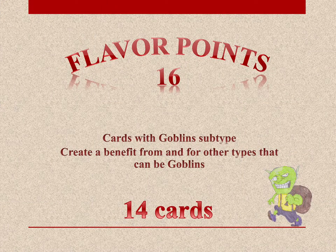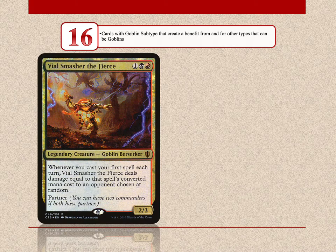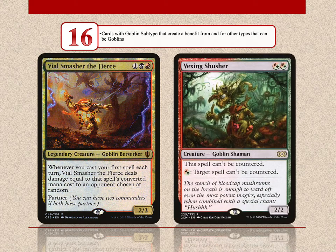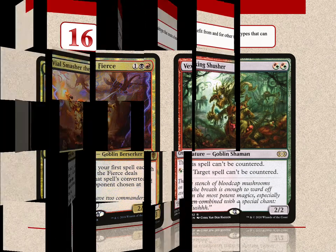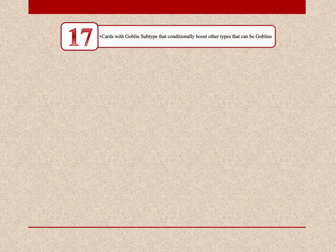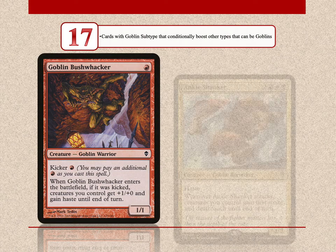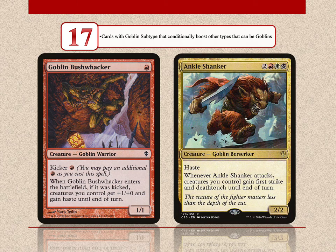16 flavor points go to goblin cards that create a benefit from and for other types that can be goblins — there are a total of 14 such cards. Vile Smasher deals damage to an opponent according to the first spell's converted mana cost you cast each turn. Vexing Shusher protects your spells from counterspells. Next on the scale with 17 points are 25 goblin cards that conditionally boost other types that can be goblins. Such cards are the famous Goblin Bushwhacker, who pumps all your creatures if he was kicked, and Ankle Shanker, who gives your creatures first strike and deathtouch when he attacks.